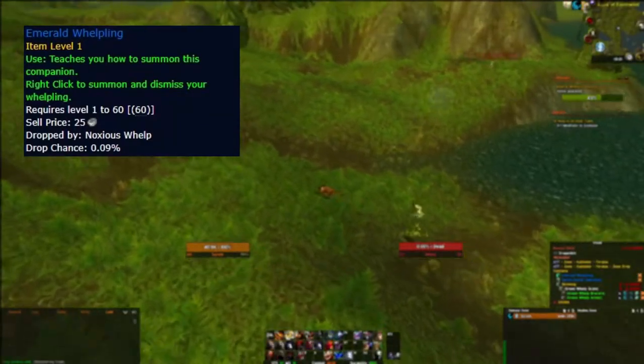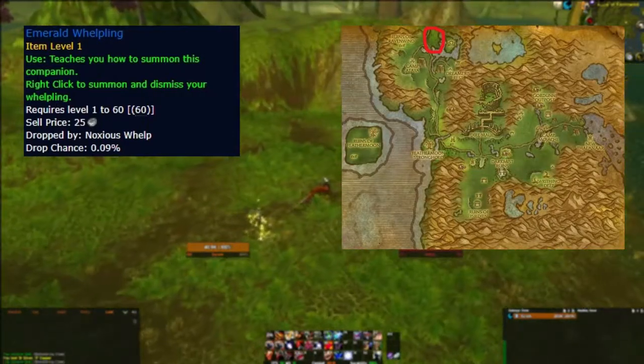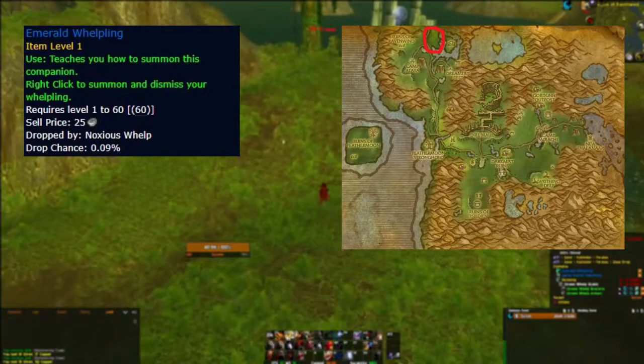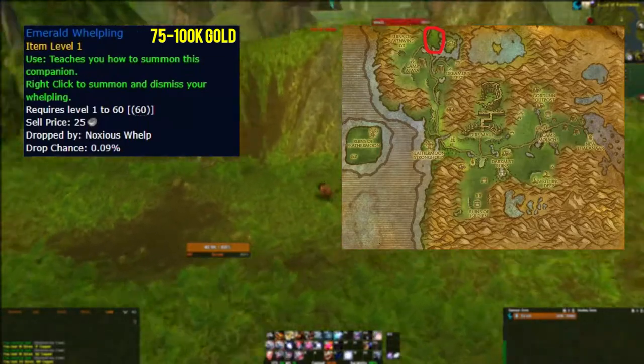The emerald whelpling drops from only one mob — the noxious whelp in Feralas — at a 0.09% drop rate. The price of an emerald whelpling is anywhere between 75 to 100 thousand gold.